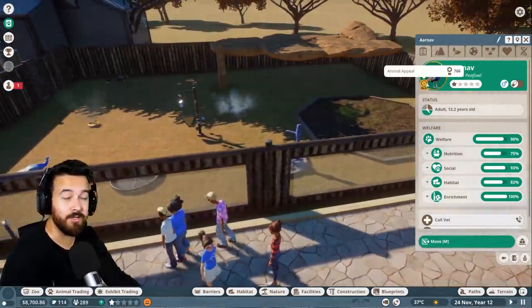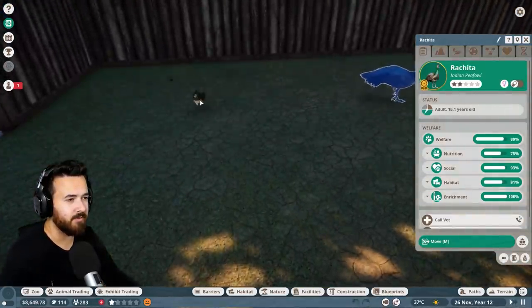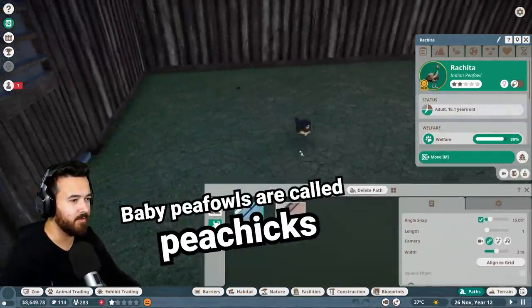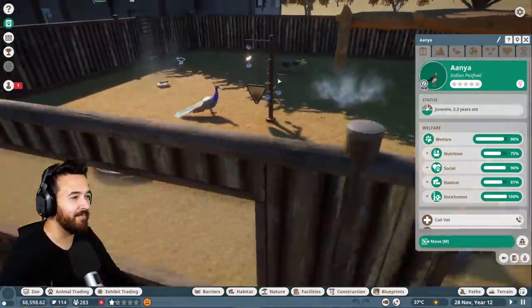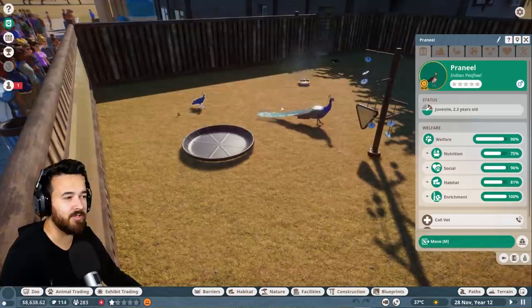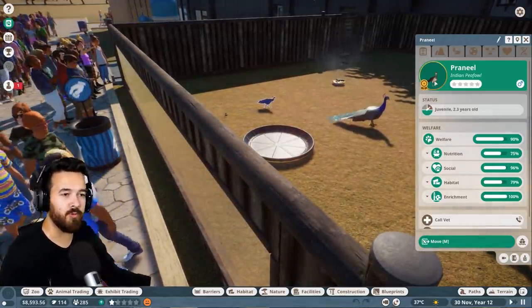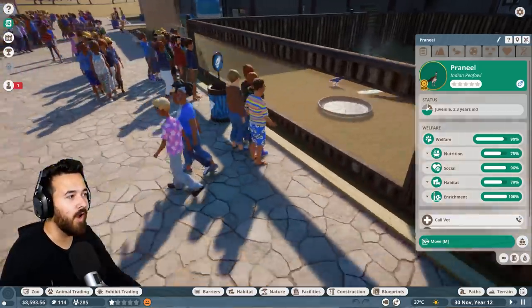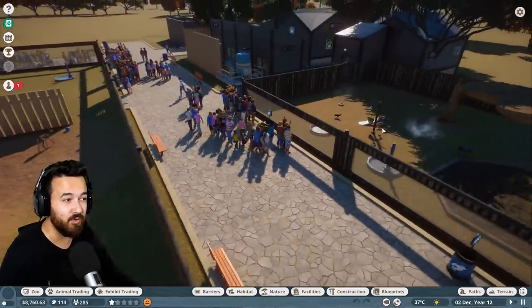I've got some Indian peafowls — golden is the best level, they're pretty good quality — and some little chicks. We've been trading them out as well. This game is all about conservation: if you breed and raise animals, you can release them to the wild or trade them with other zoos so they can keep their breeding programs going too.